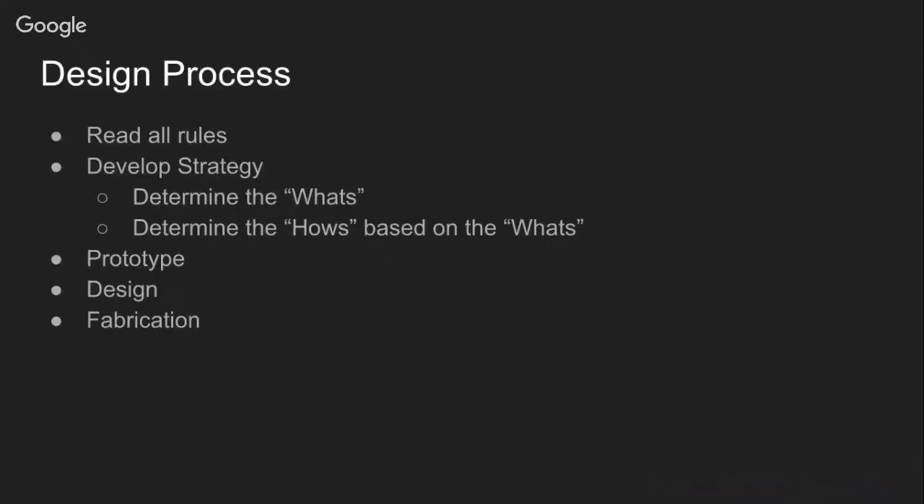In this presentation, we'll basically be showing you how the design process in FRC works. It means how do we take the game that FRC presents to us, and in the six-week time slot that we have, how do we go from just getting the game to having an actual design of a robot ready? It's a multi-step process, and we're going to go over all the steps.